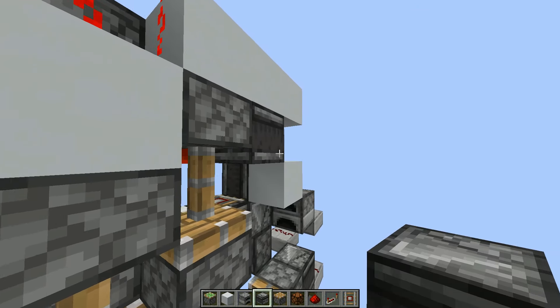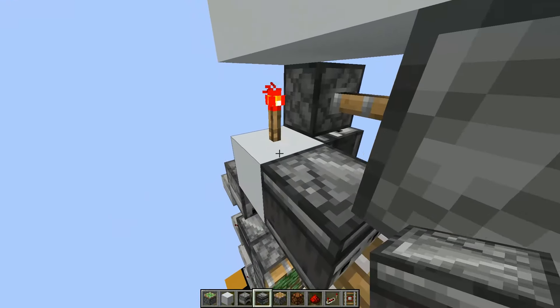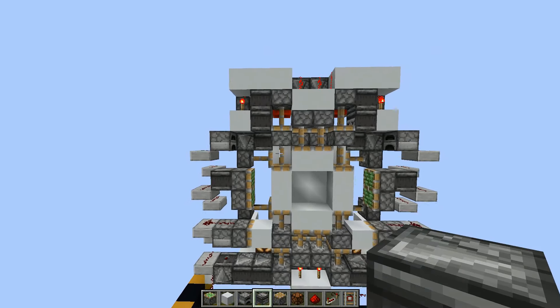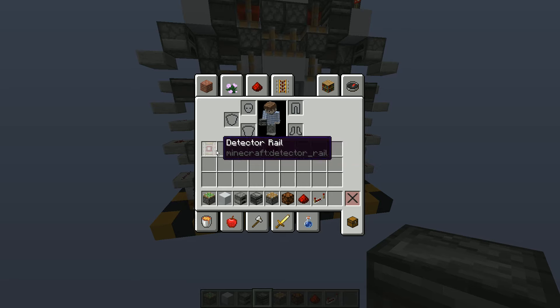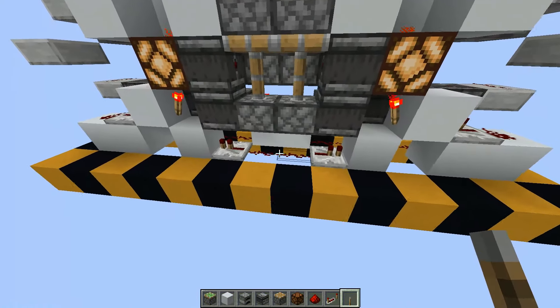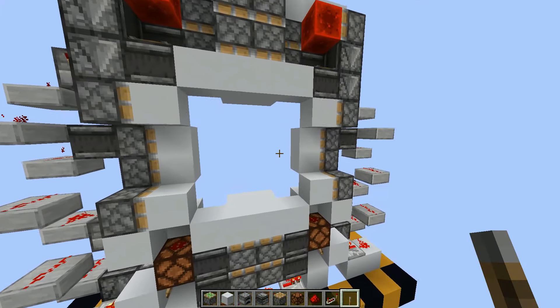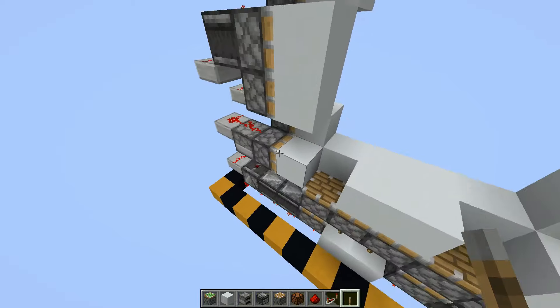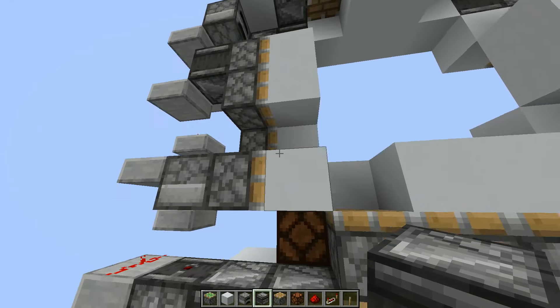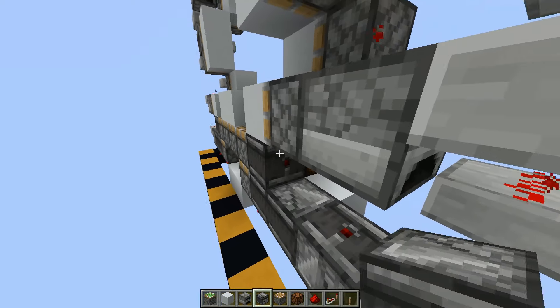Place an observer right here and right here, just to finish it all off. That should be everything completed. Now take out your lever, and these two redstone dusts will be your input. As you can see everything is not working yet, because we also need to place two observers.